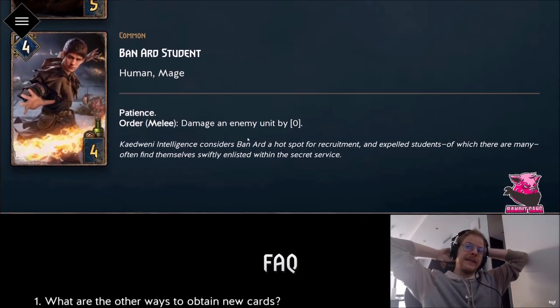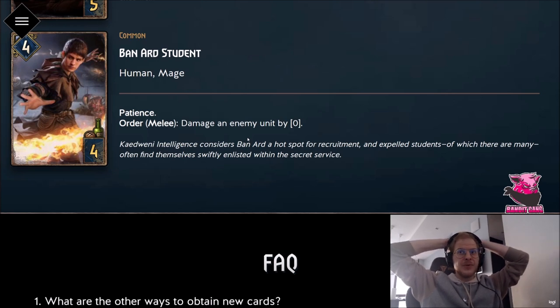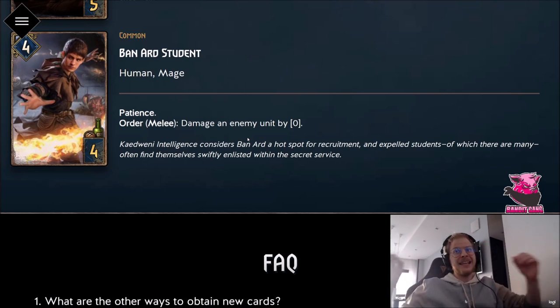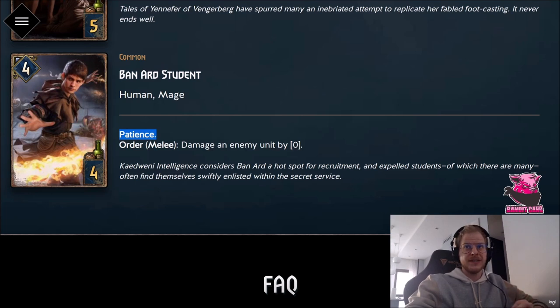Now we're going to NR, and if you don't know me, NR is one of my favorite factions. I always played a lot of NR, and in the beta it was literally my favorite faction. If you watch my stream you know I love being greedy, and this expansion is giving us an ultimate greedy keyword. I'm super excited about all these cards. First, let me introduce the Patience keyword — every turn you do not use the Order ability, the value in the bracket goes up by one.